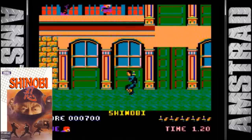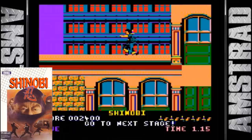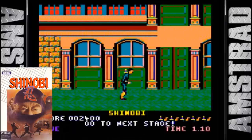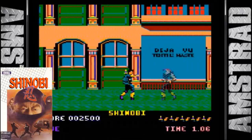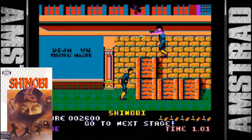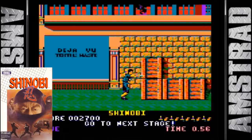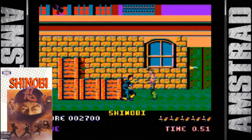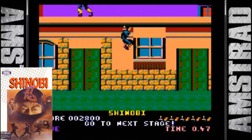The Amstrad version is up next and it's a pretty good attempt. The colors are nice and vibrant and the sprites are large and somewhat detailed. Not only do you get music while you play but there is also some digitized speech sprinkled throughout. Despite only having one fire button the controls are nice. The only downside is that due to the height of the platform it makes it difficult to see the enemies that are up there. Otherwise it's a pretty good conversion.